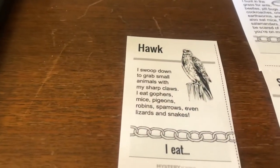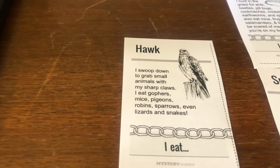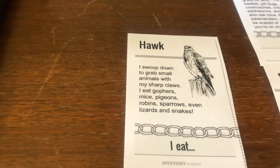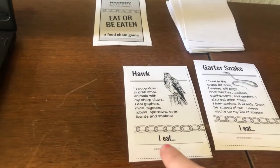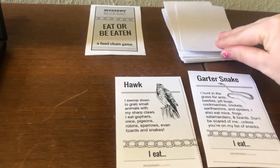Let's flip another card. The hawk. I swoop down to grab small animals with my sharp claws. I eat gophers, mice, pigeons, robins, sparrows, even lizards and snakes. Since the hawk eats a snake, I can add that to this food chain, and now I've got two links in my chain — the hawk eats the garter snake. So far so good.